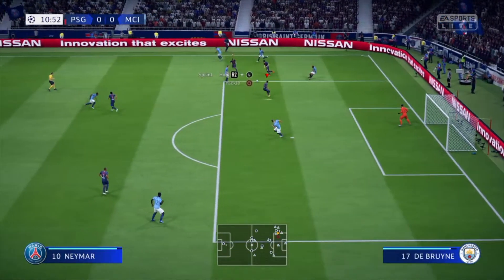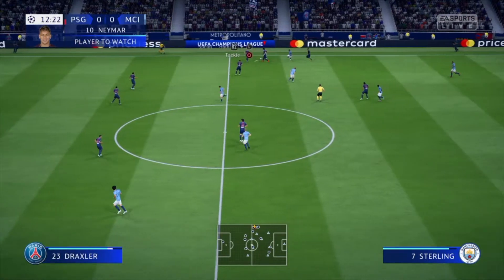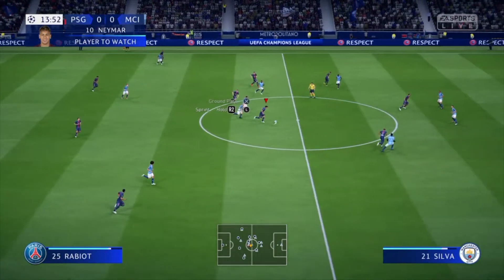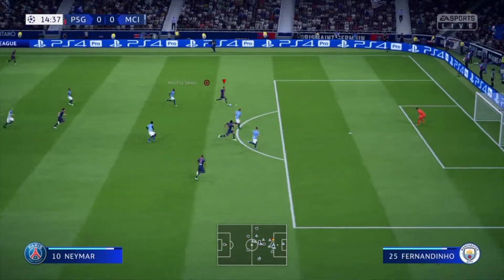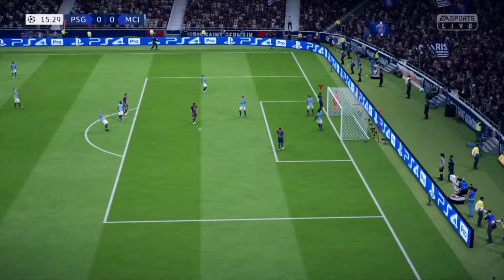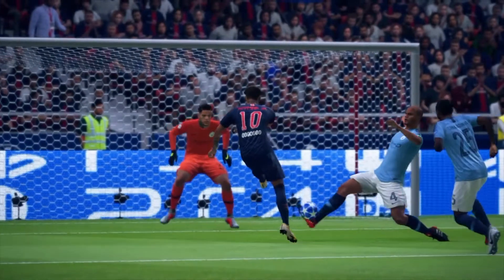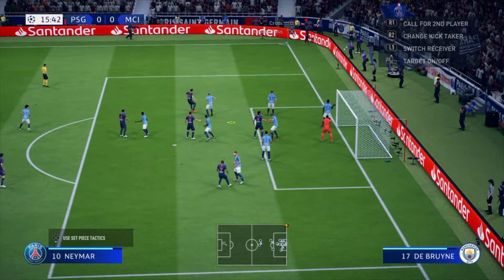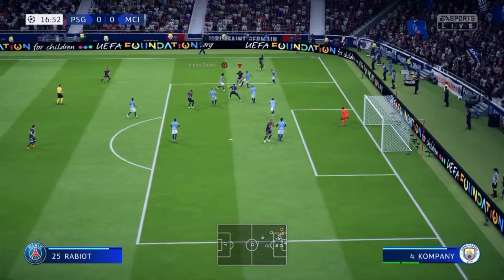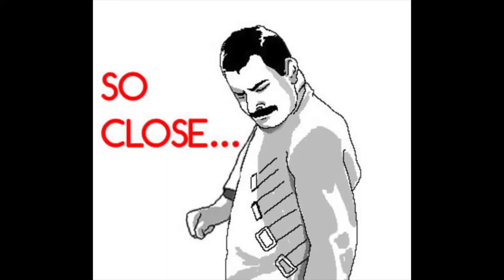The match gets underway with a significant block following a cross. Walker finds Sterling. It's a bit hard to have Neymar in the starting 11 and not make him the focus of attention — he's a brilliant footballer with the ball, not so great without it. He'll wait for the ball to come to him. Neymar gets it — oh my god, he was at least on target, it was a low shot. Through to Cavani, corner kick — you have to time your headers. Made it look easy.